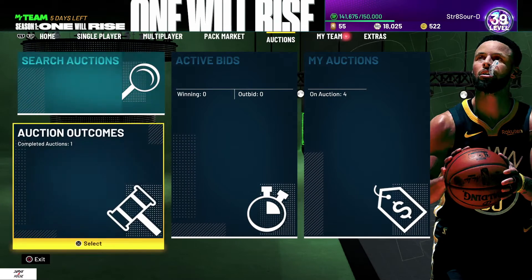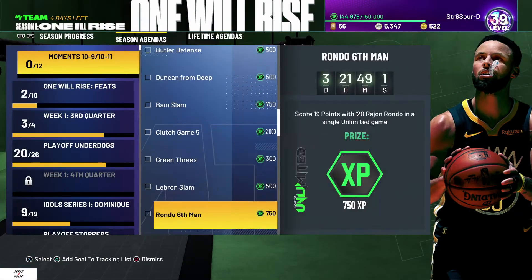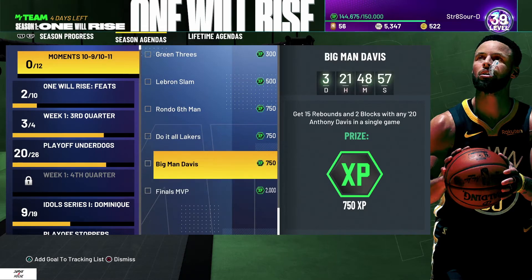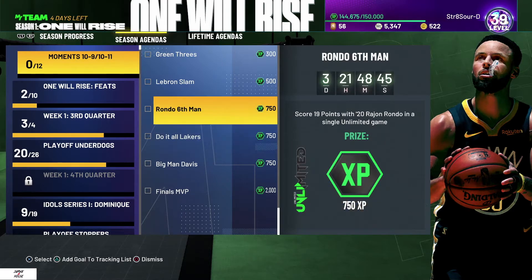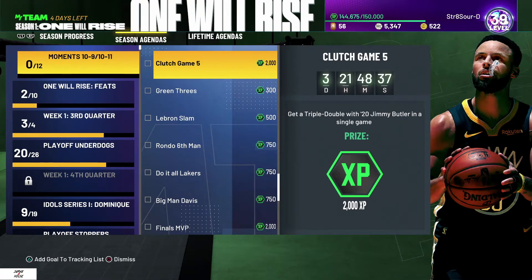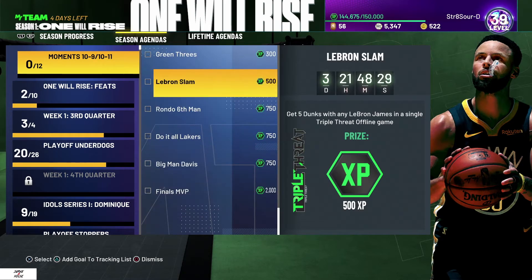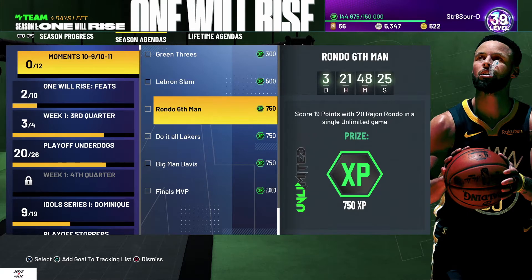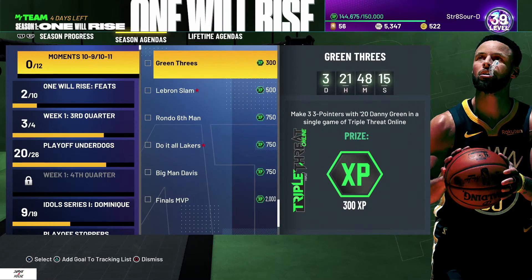We got some new NBA Finals Moments challenges. Big man — if I handle a couple of these we can definitely close in on Level 40. The challenges are: 19 points from Rondo, unlimited three blocks with a Heat player, five dunks with LeBron. Let's lock in on a couple right now.